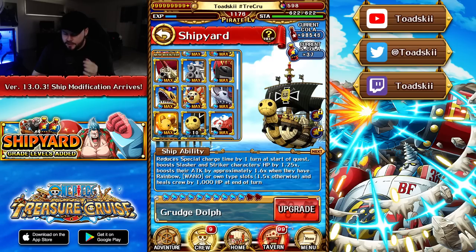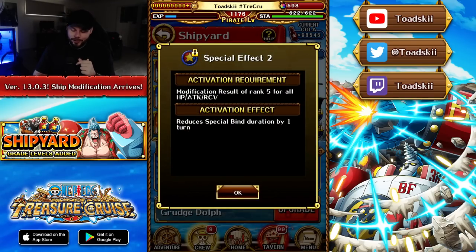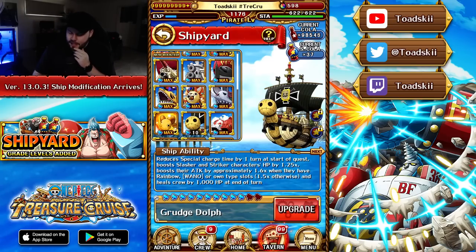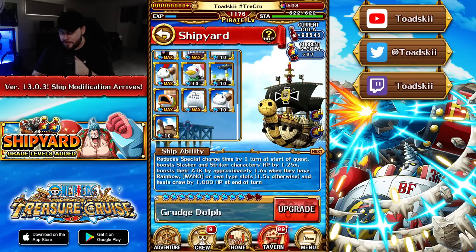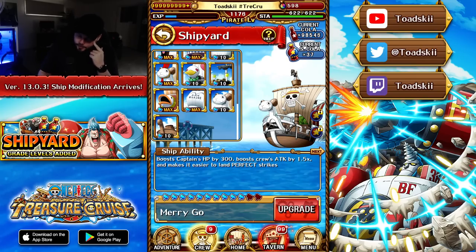Finally, the Grudge Dolf — the Hawkins ship — is a Slasher and Striker focused ship with a lot of damage output at level 12. The modifier boosts the chance of landing on the crew's own matching slot, and also gives minus one to special bind. Ships are always active — the only way they're negated is special bind, which isn't common — so removing one turn of it is ridiculously good.